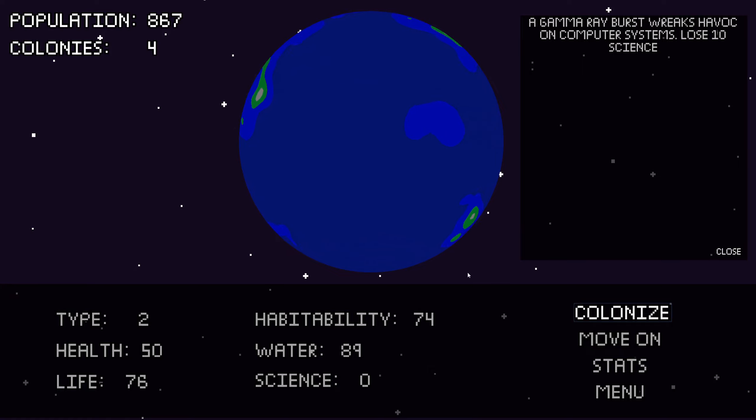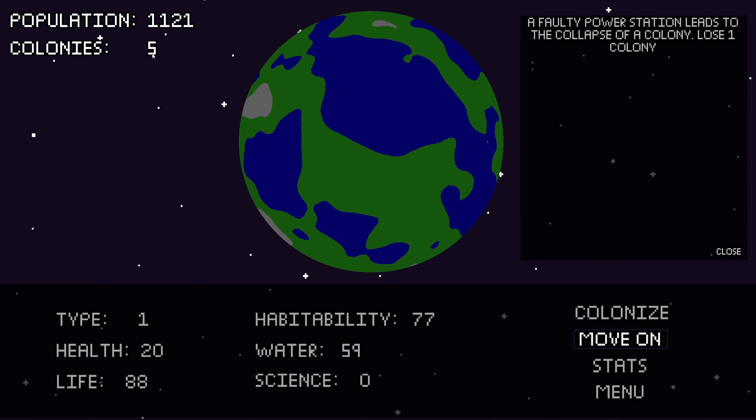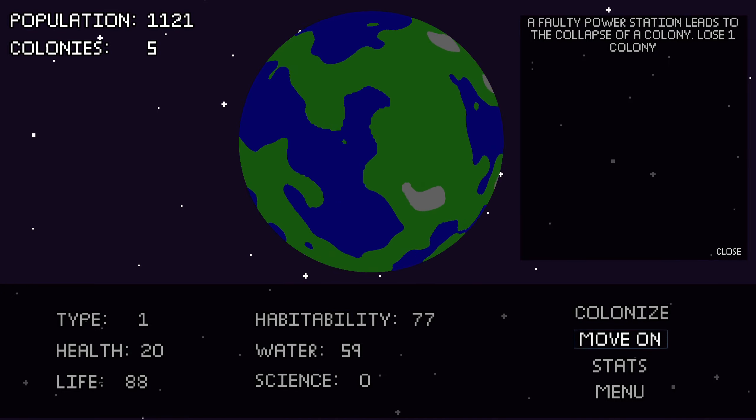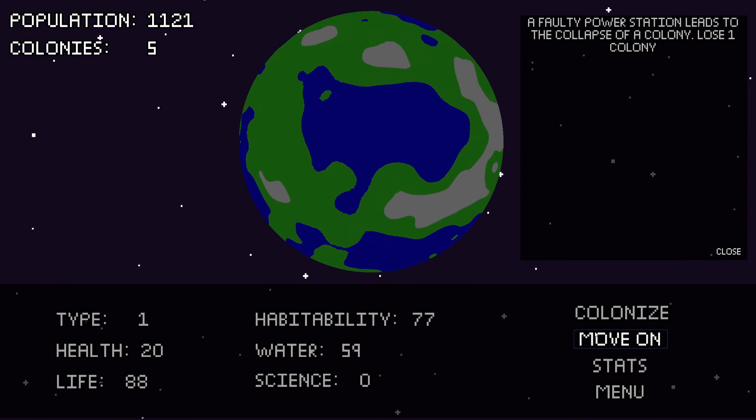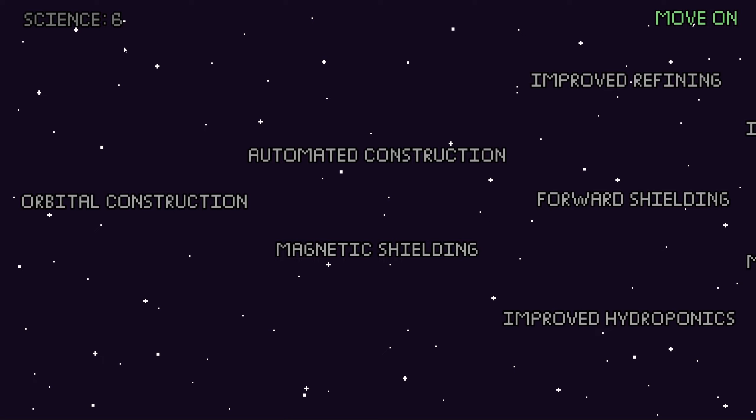You can lose science — I had the event that I gained 10, now I lost 10 science. You can lose planets, you lose a colony. So when I click move on, it drops to five and the people living on that colony die. Oh, I lost another colony. So final population 207,907. Population since the last one grows a lot slower and so does science.